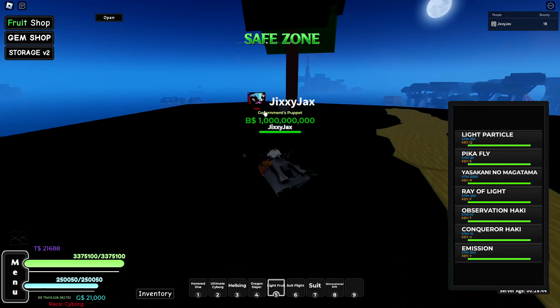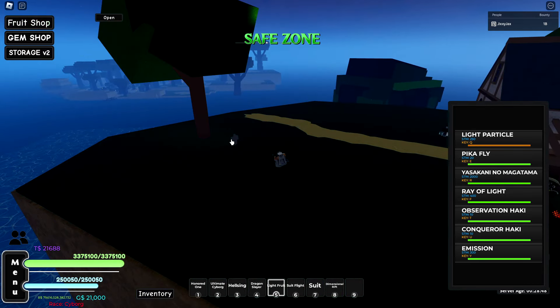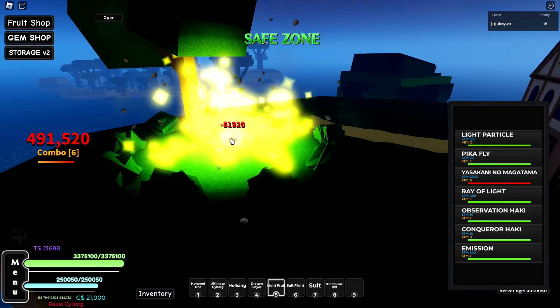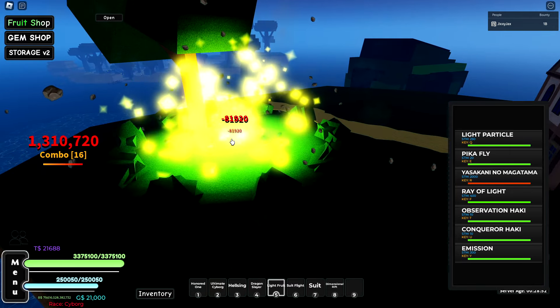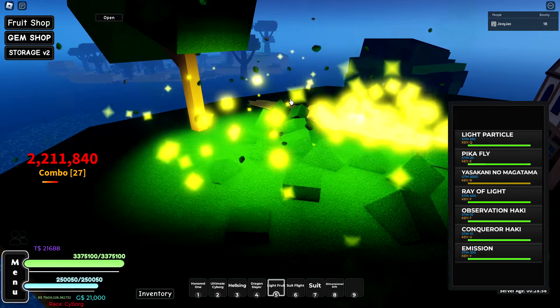This light fruit actually glows, that's cool. Let's go ahead and eat it and look at the attacks. There is no M1, but we have light particle - that's a pretty good instant attack. We have our rapid fire ability that follows our mouse, which is nice. Then we have a Ray of Light, pretty good instant attack as well. And then we have a Pika Fly, which is a pretty low quality fly but it's useful for new players to get around.